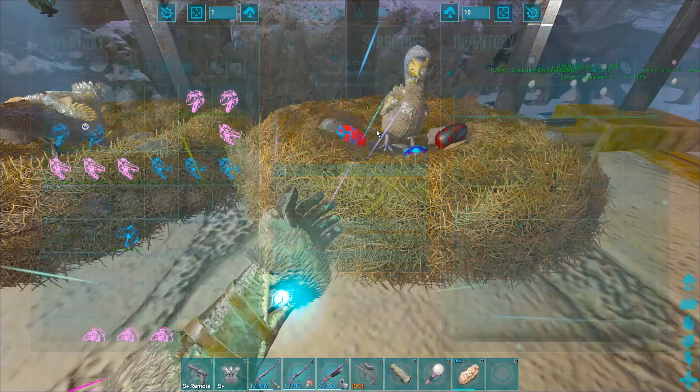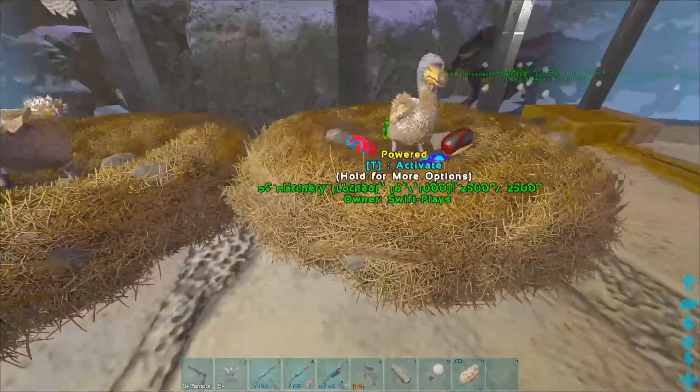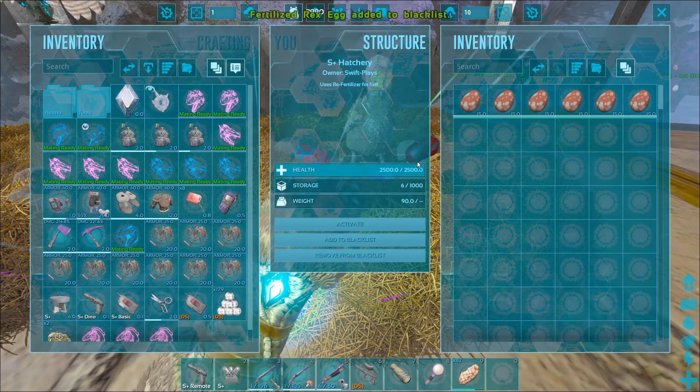The reason we have two hatcheries here is that we could have two sets of egg-laying creatures breeding at once. So what we'd basically do is go to the second hatchery and go to 'add to blacklist,' and we could go fertilize rex eggs.